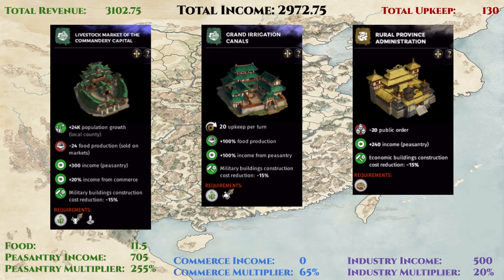We remain food positive because we upgraded the specialty counties to grow more food from the farmland and livestock farm. One thing we can notice is that we have a huge amount of commerce multiplier that are just going to waste, but we can't really do anything about it because of the limited amount of building slots and the lack of any flat commerce income from county buildings. In the end, Yangzhou ends up with a fairly high income of 3,000 gold per turn before taking any boosts from administrator assignments.